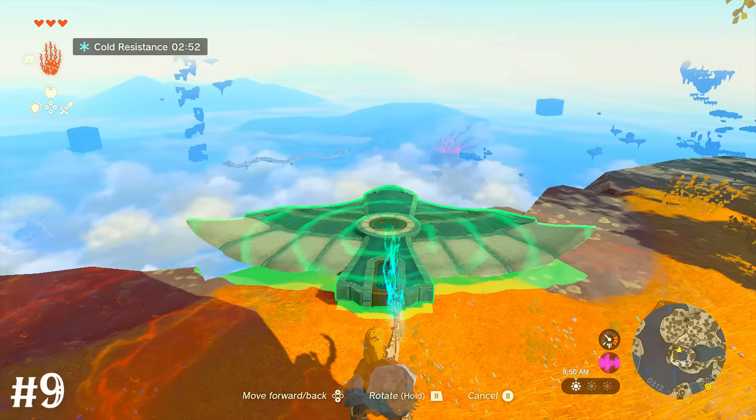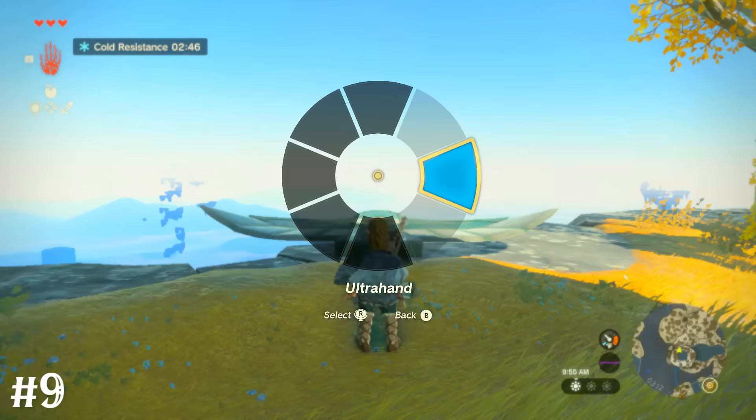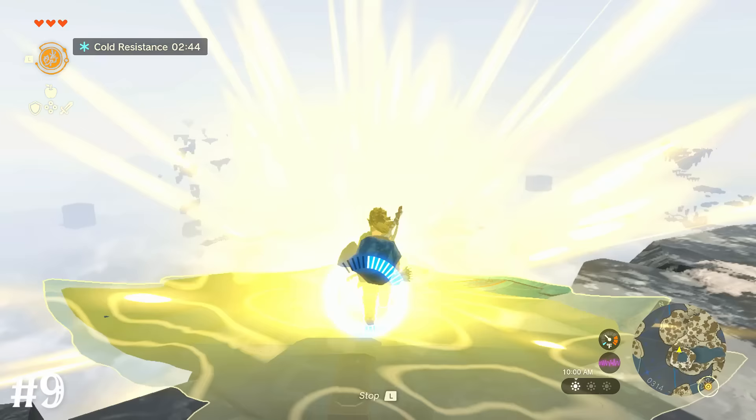You can get a basic wing to fly on its own by putting it near an edge, extending it outward with ultra hand, and putting it right back where it started. Activate recall on it, get on, and when it's out in the air, hit L to cancel recall — it should then begin flying for you.